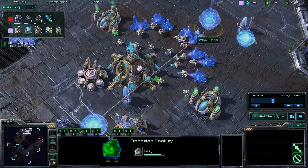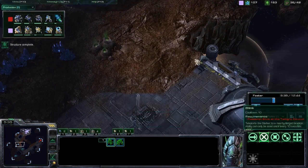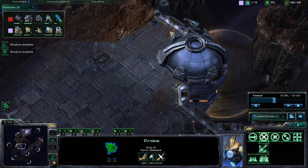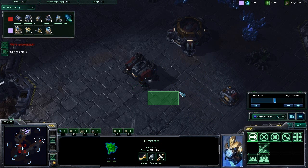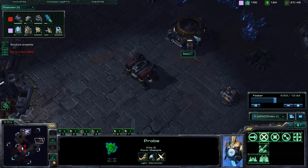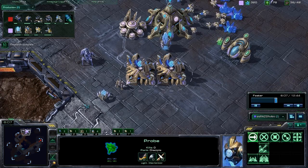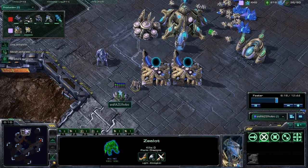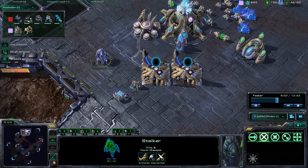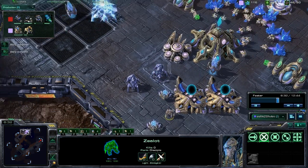The robotics facility has gone down, dropped at 29 supply. The first thing we're going to get out of it is our observer, and then follow that up with Immortals when we confirm a Marauder-heavy army. That decision isn't made until we see heavy Marauders on the board. When we poked into the opponent's base, we saw a command center warping in alongside barracks and a supply depot — pretty basic stuff. Unfortunately, we didn't get a glimpse of the refineries, which limits our intel. So we're going with the standard unit opening: Zealot first, then Stalker, then Sentry.